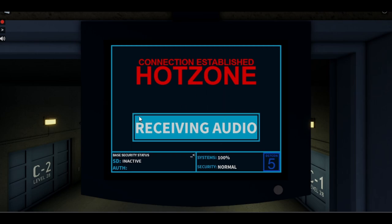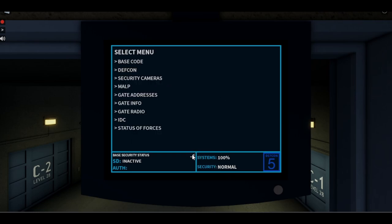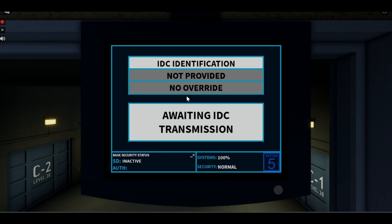You can use the gate radio for roleplay purposes. Then there is the IDC screen, which is implemented in Area 52 — if you know it, it's the SD series roleplay game. Normally there will be a name, an override, and the transmission status on the screen.